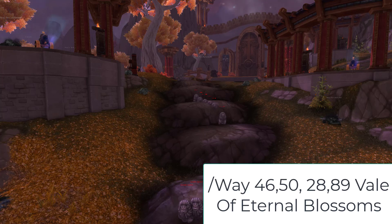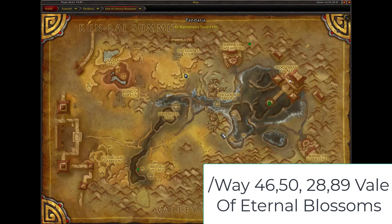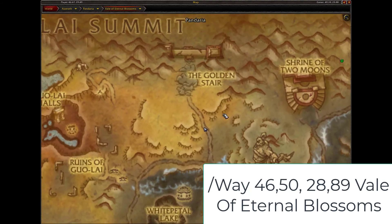Hey everyone, I'm going to show you the fastest way to get the Golden Lotus reputation. First off, you want to come to coordinates 46, 50, 28, 89 in Vale of Eternal Blossoms — or just look at where I'm at on the map. You want to come to the Golden Stair.